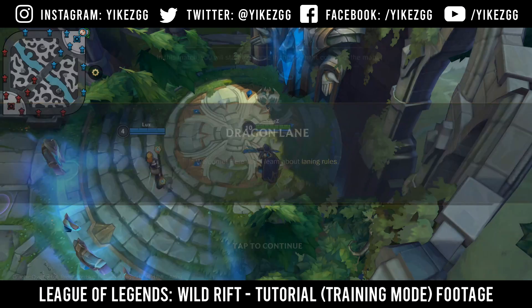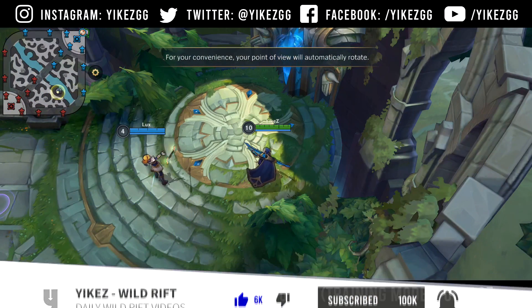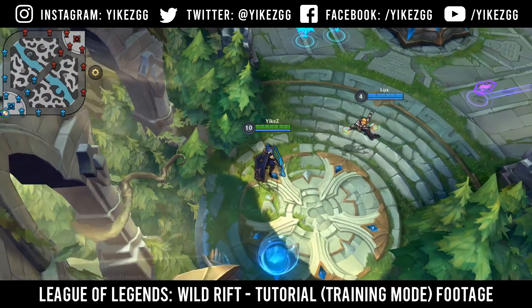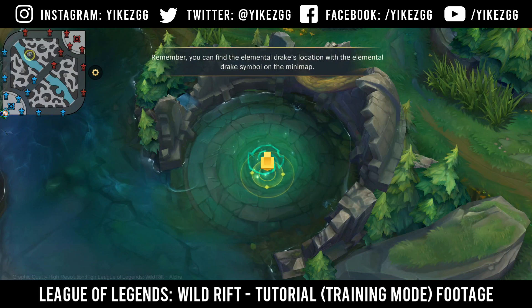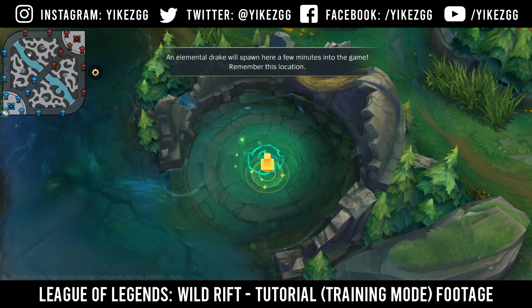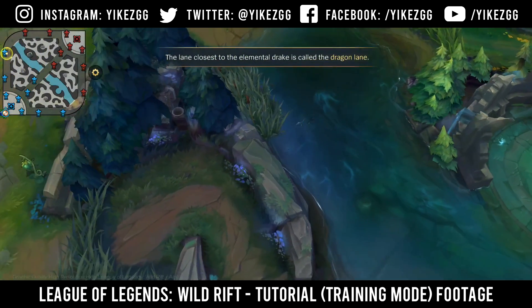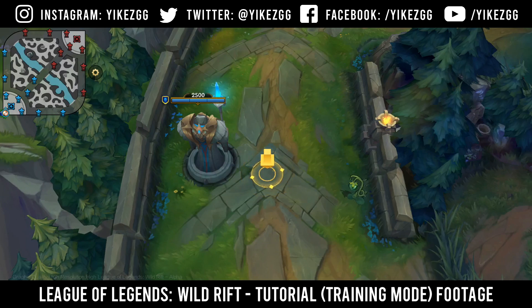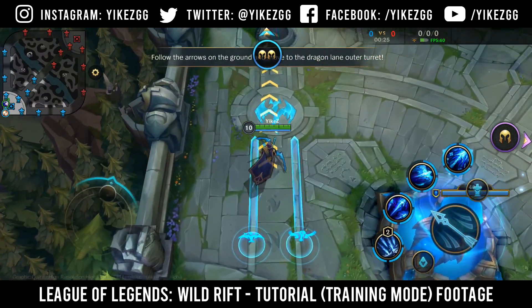Welcome. Here you'll learn about map orientation. In this match, you will start the game in the top right corner of the map. For your convenience, your point of view will automatically rotate. You can find the Elemental Drake's location using the Elemental Drake symbol on the minimap. An Elemental Drake will spawn here a few minutes into the game — remember this location. The lane closest to the Elemental Drake is called the Dragon Lane. Follow the arrows and move to the Dragon Lane outer turret.